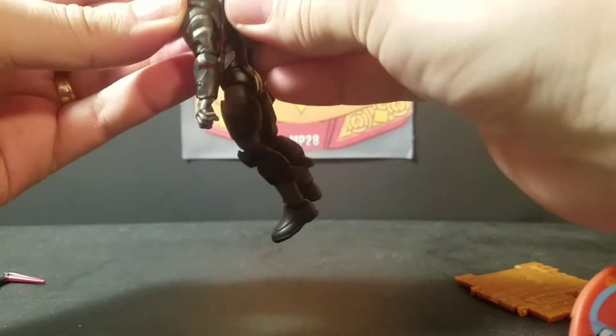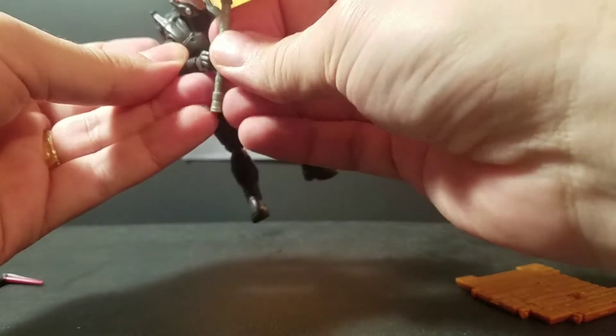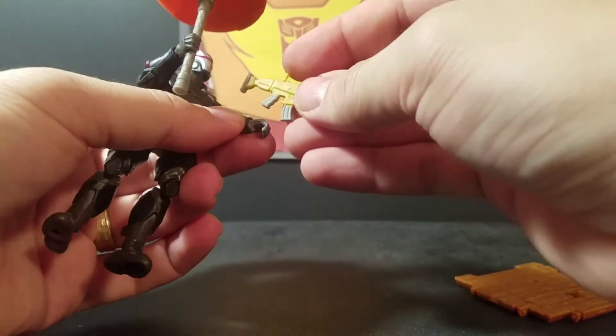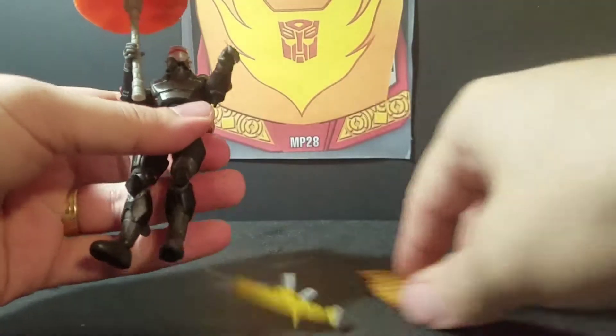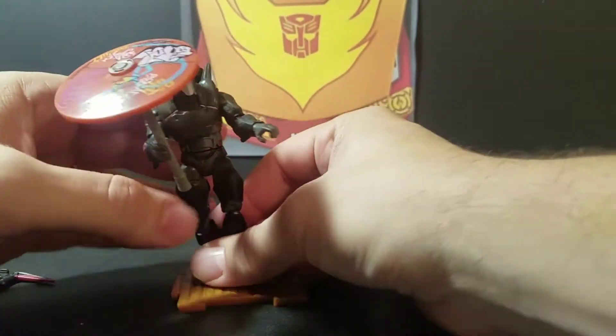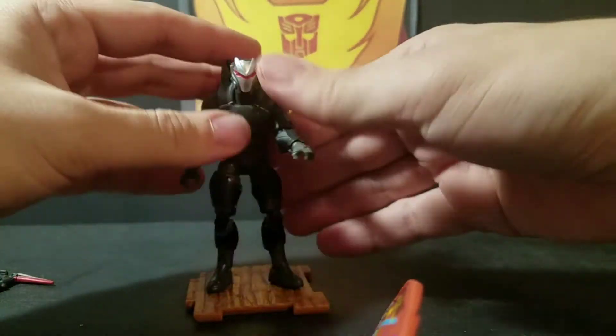Now let's armor him up. We've got his backpack, we'll do his umbrella glider, his gun. We'll put him on his little base. We'll take his glider off. And that is Omega.